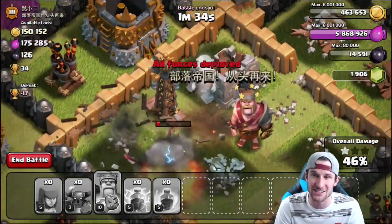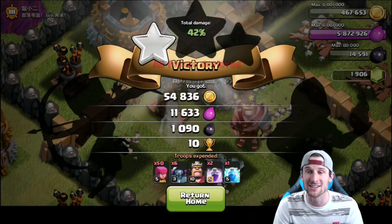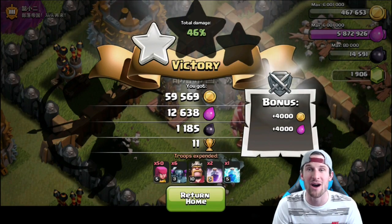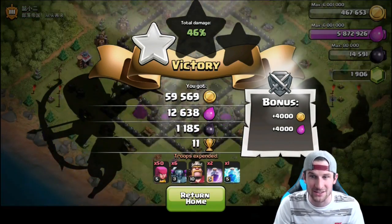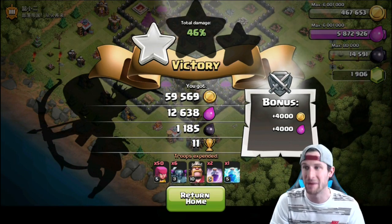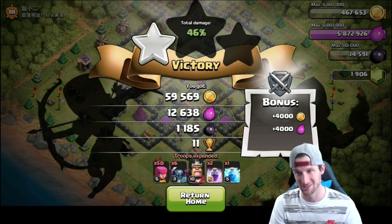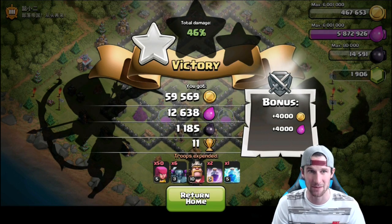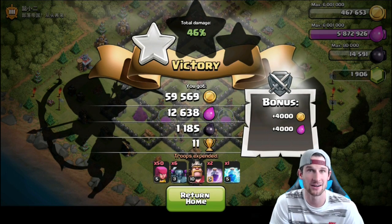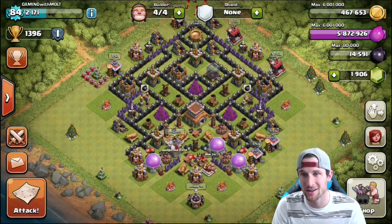They're going after the dark elixir and the expo — gonna take it down. Those teslas are doing work on our Pekkas. Hopefully that one Pekka can one-shot it. Look at that — that tesla had absolutely no health whatsoever. We probably should have saved some archers at the bottom, but what I really wanted was that dark elixir, and we got it! We got 1,100 dark elixir — that is freaking epic! That's a good amount of dark elixir down here in Silver for Town Hall 8.